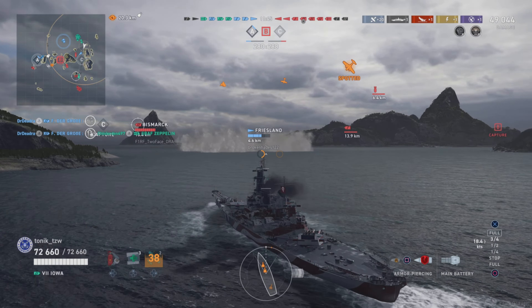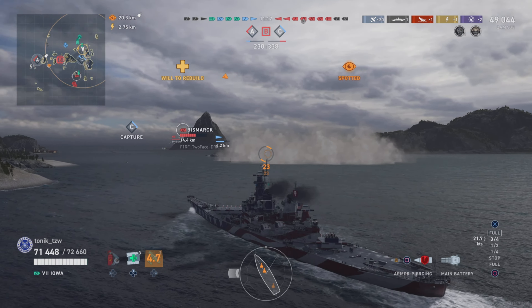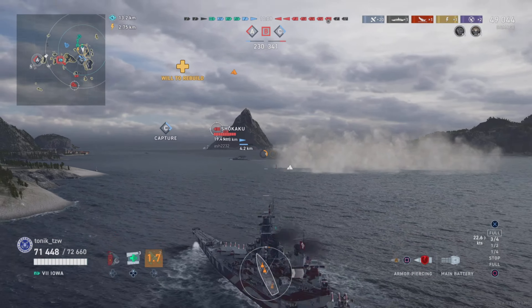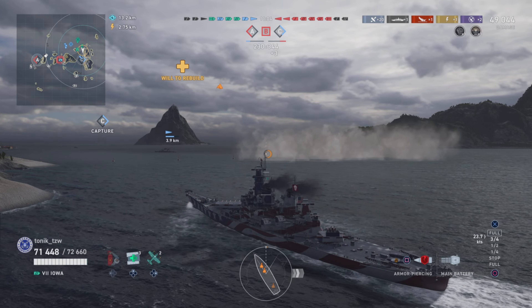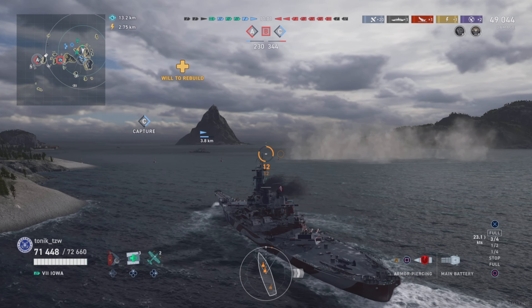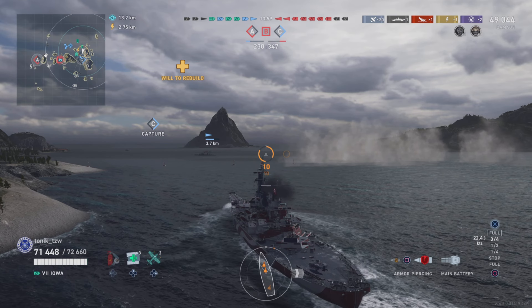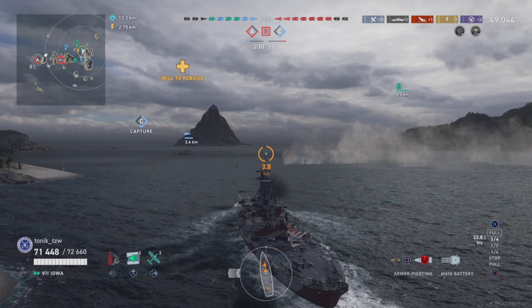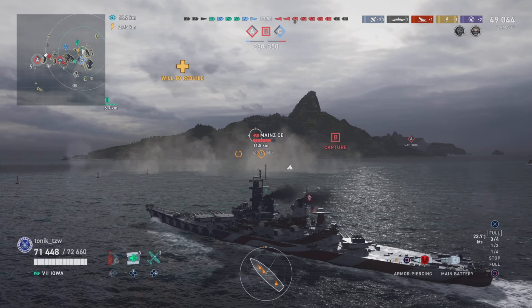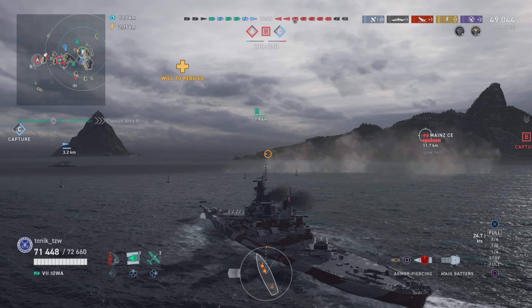Red team have pushed B cap. I always say you should play the cap you spawn on — taking B cap can give you an advantage because if you get it early, nobody wants to be in the middle of everything. It's probably the least fought cap in the game. But red team are on A, and we're now three ships down to their two. We decide it is time to push, to be aggressive, and try to take it back to red team.